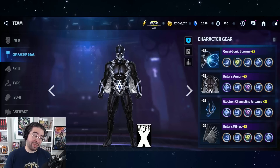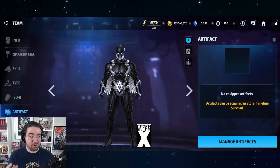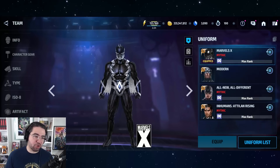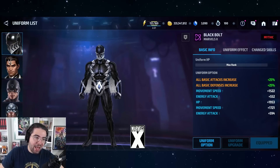I still have a pretty intact build from over two years ago when he got his tier three and this Marvel's X uniform. We've got mostly five-star URU, nothing too fancy, the stage 12 Power of Angry Hulk bumped up from stage nine, no artifact — it'll be very interesting to see what he gets — and then a CTP of Rage.